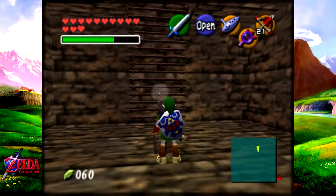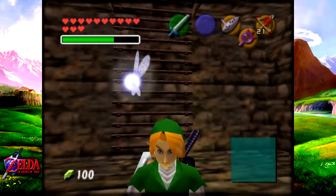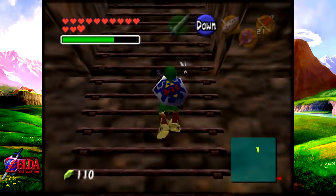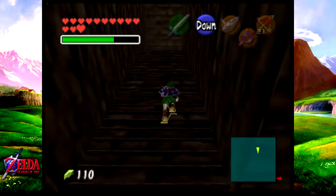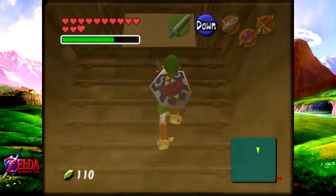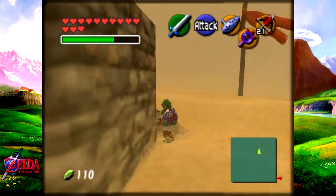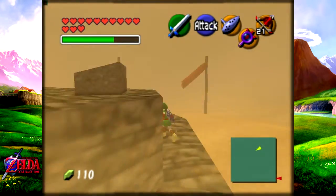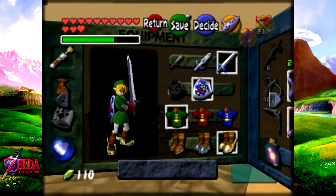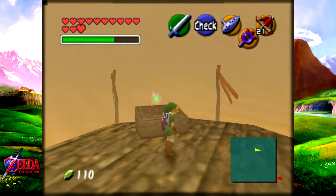And that will give us another purple rupee — that is 50 rupees. Holy crap, that is 100! Now I have like 110 rupees, which is pretty fine. All right, so now let's climb back up. We're still using the Hover Boots — I feel like I wanted to use the Hover Boots just to speed things up a bit. Now we're done with that; we're probably not going to be using them anymore.